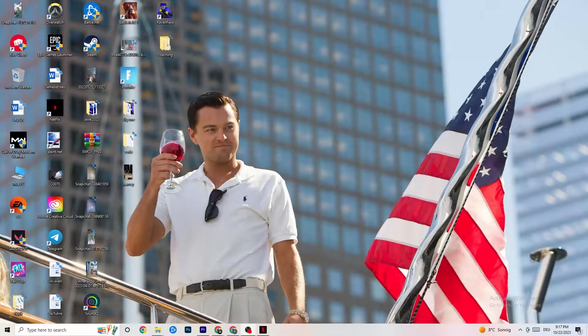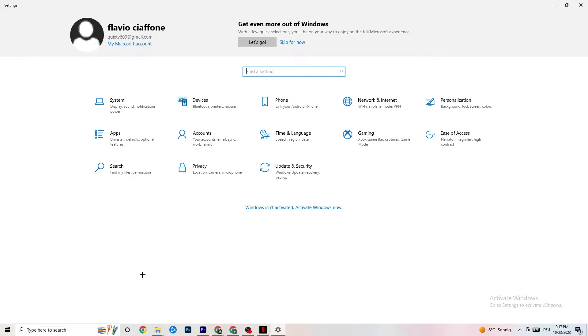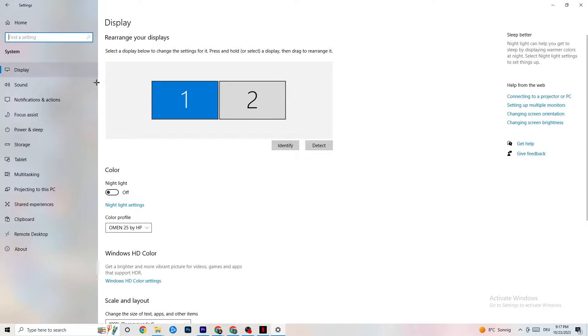So the first thing I want you to do if your game freezes, has FPS drops, or stutters: navigate to the bottom-left corner of your screen, click on the Windows symbol, click on Settings, then go to System. The first thing you want to do is identify which monitor is your main monitor.